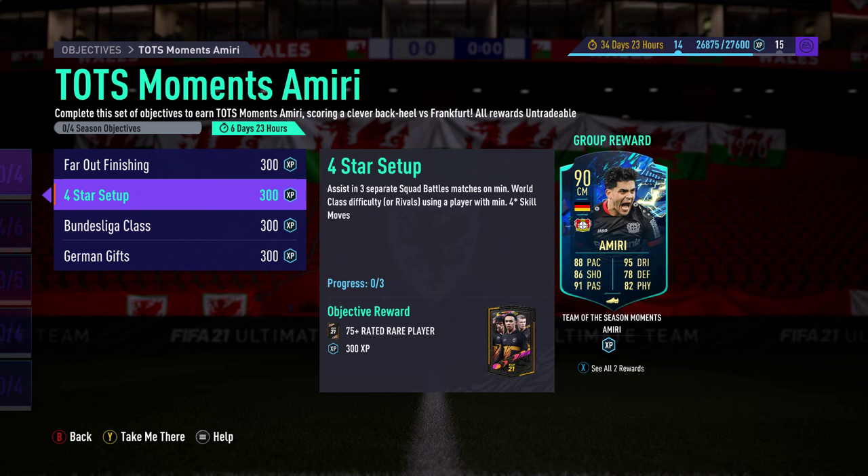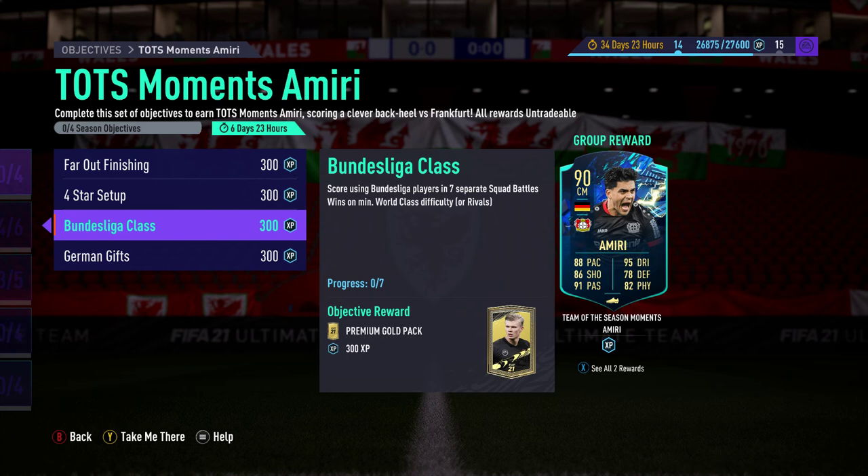The second one is four star setup: assist in three separate squad battles matches on minimum world class difficulty using a player with four or five star skill moves. We'll have a look at that when we go to the squad that we're picking. Completing it earns you one gold rare player.